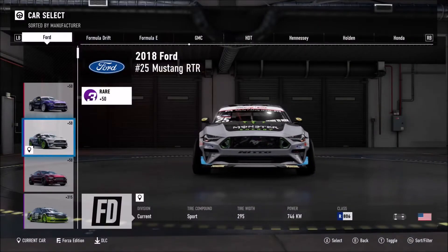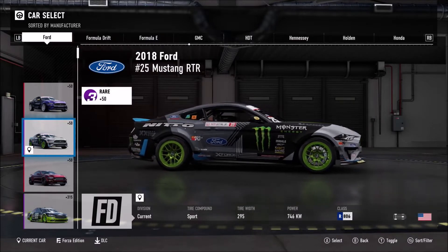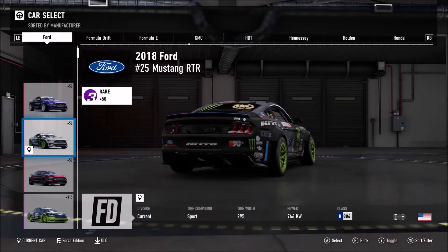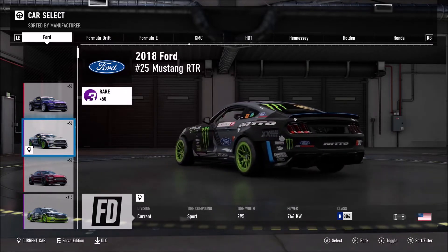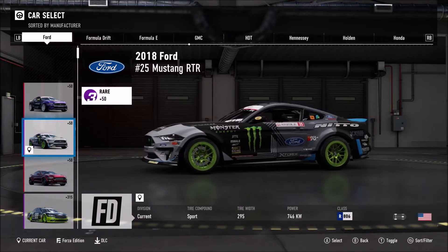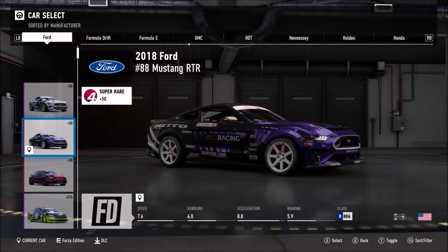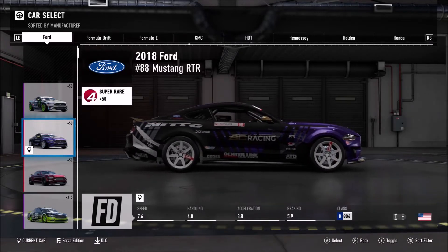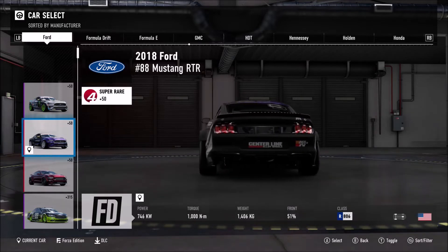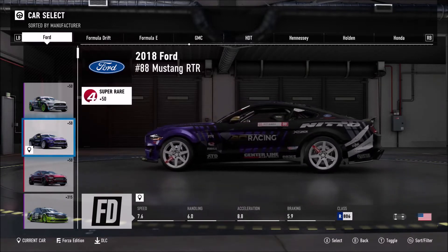We'll start off with the spotlight cars. The two Formula Drift Mustangs are exactly the same in spec. Here is the number 25 car, the Monster Energy car driven by Vaughan Gittin Jr. Ever since we knew about Formula Drift cars coming to Forza, I personally wanted a Vaughan Gittin Jr. car in the game — it's probably one of those flagship names in Formula Drift. I've known about Vaughan Gittin Jr. for well over 10 years. But his teammate's car is in Forza now as well — the number 88 car driven by Chelsea Denofa. One cool thing I like about this car is the steering wheel because it's got a pizza graphic on it, which is actually in his real life car. In terms of these Formula Drift Mustangs, you won't find them under Formula Drift like the other ones — you'll have to find them under Ford. However, these two cars are in the Formula Drift division.